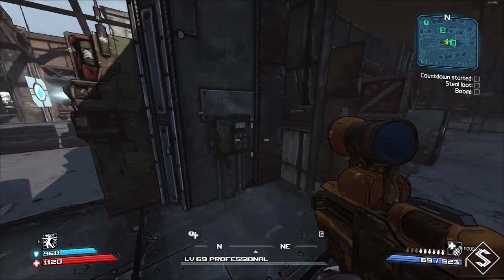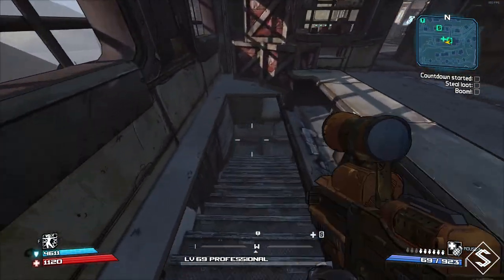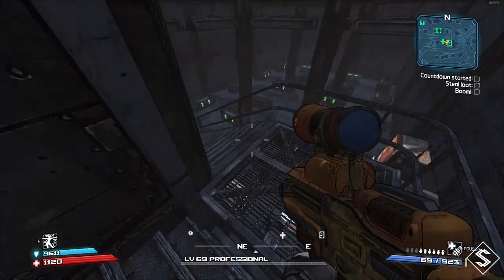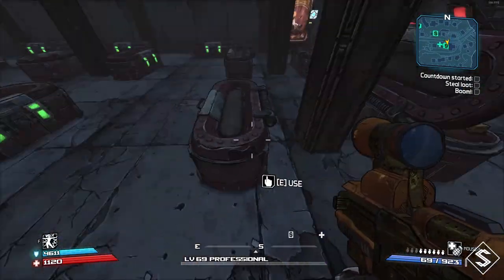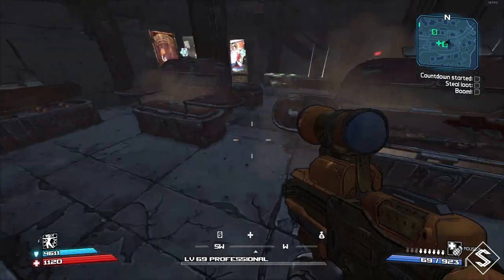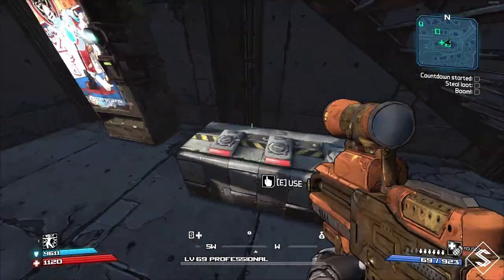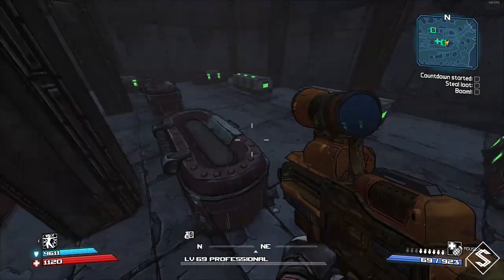Once you've cleared all of Blake's missions, he'll give you one called 'Helping Is Its Own Reward Wait It Isn't.' This requires you to open up the Hyperion Gift Shop, which is right next to his area. You hit a switch, it opens up a door, you go down some steps, and there's a room filled with 18 chests. These chests are where you can obtain the legendary weapons.